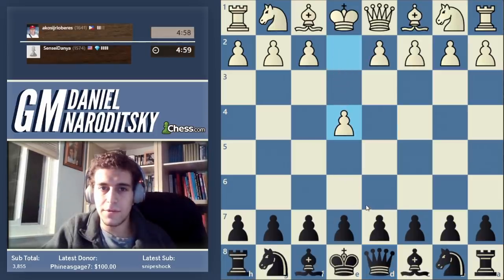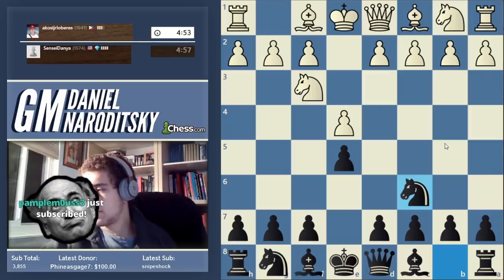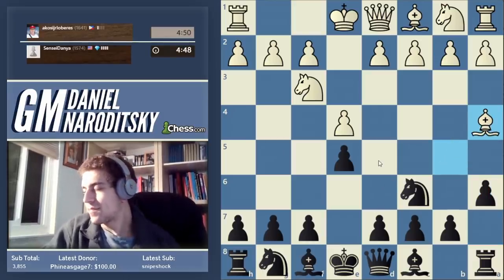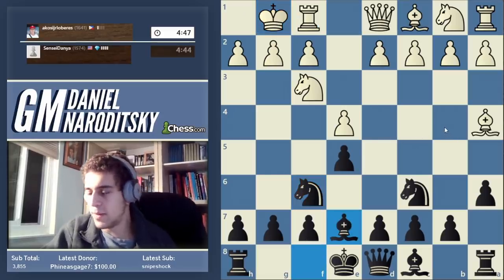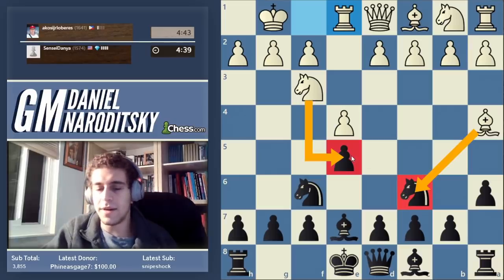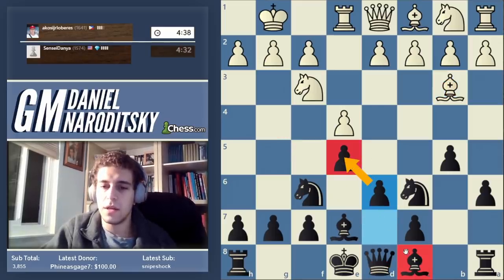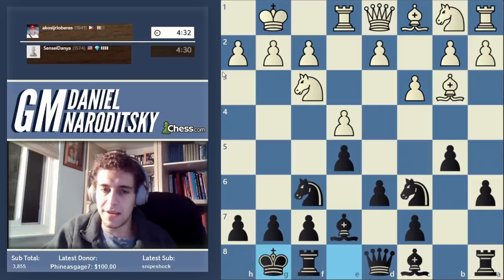We're playing a 1641-rated player. Let's go e5 again with a classical setup. He plays the Ruy Lopez. Knight f6 — this is the main line of the Ruy Lopez, familiar to most people. We're developing pieces on normal squares. He's threatening to capture our knight and take on e5, so it's time to remove the bishop from a4. We play d6 to support the center and open our bishop — still within the main line of the Ruy Lopez.